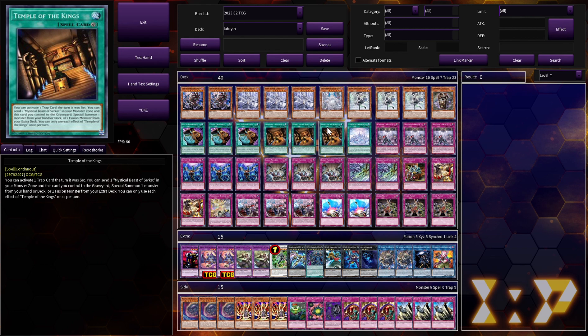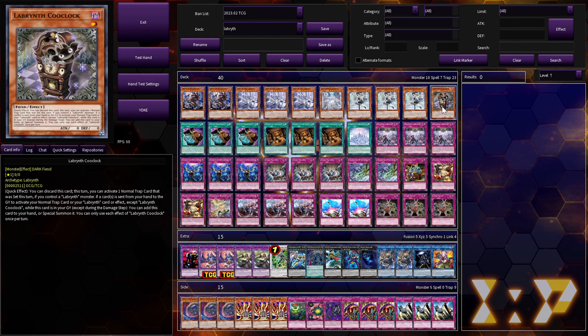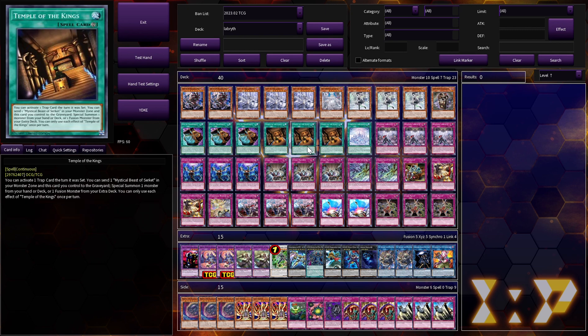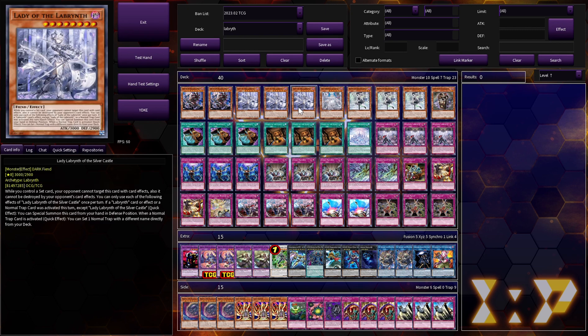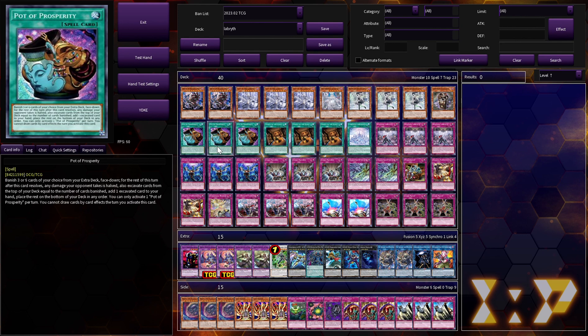That's all you need to know — the other effect doesn't matter as we aren't using it. What this enables is a lot of turn one power plays such as hand looping, which I will demonstrate later in the video, but it also enables all of your Lady searches to be online instantly. You don't necessarily need to search Ku Clock, though having a searchable version of Temple of the Kings is always nice. Most importantly, it makes your Lady searches online instantly — it's unbelievable how much this raises the ceiling of the deck.